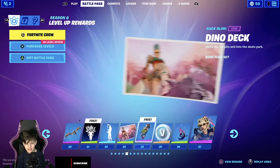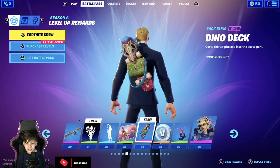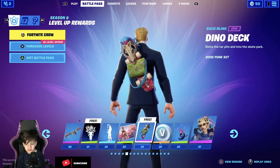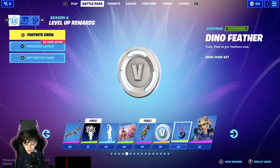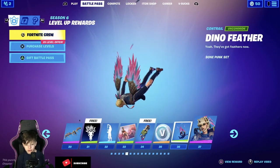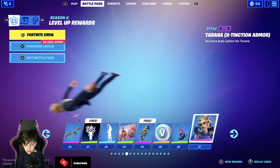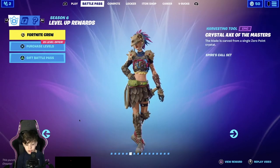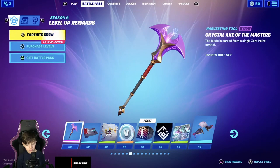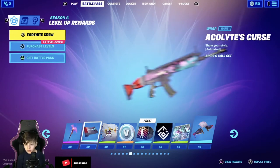Yeah, I can do that, I can do that. Dino deck backlink — epic, it's for free as well, nice. 100 V-Bucks, then contrail, feather, dino feather. And this style is pretty nice, I like it. This pickaxe is nice.